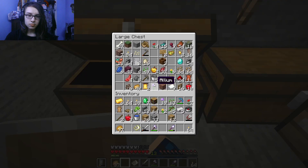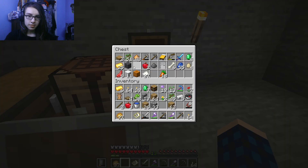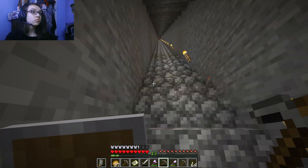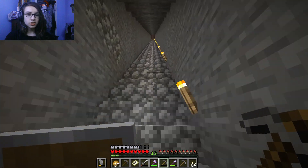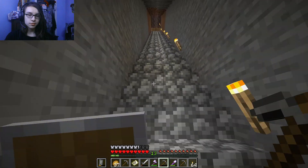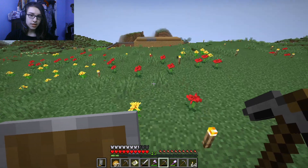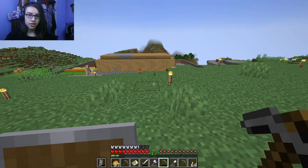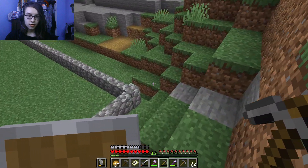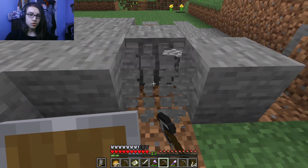I bought a bunch of stone pickaxes — there's no way I ran through all of them, or maybe there is. Maybe I'm a fool. We're just clearing out this hill so that we can get a better view for our villagers. We'll expand as needed — it's a very small area right now but we'll fix that eventually. First we're going to flatten out this hill.